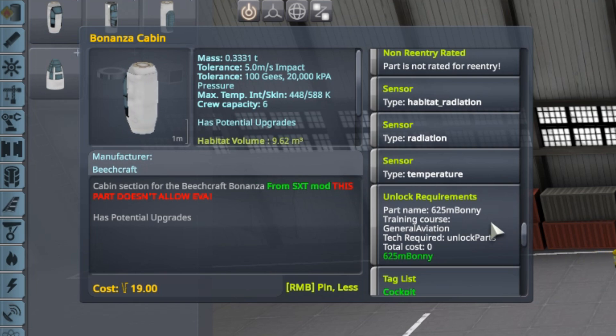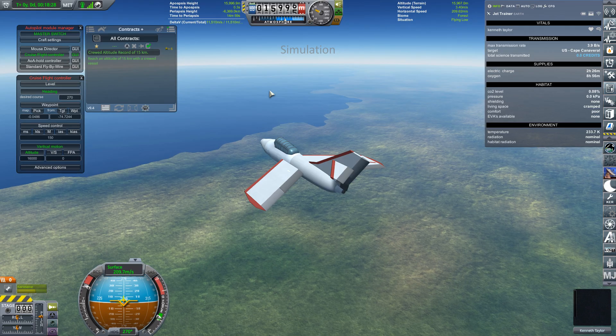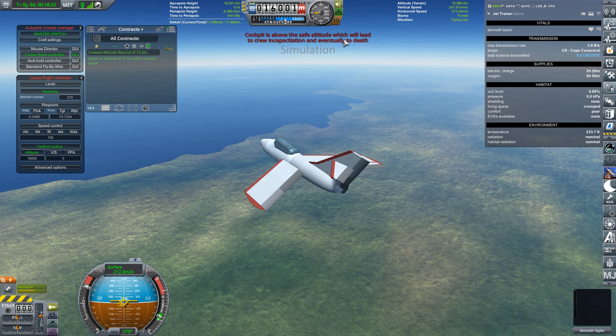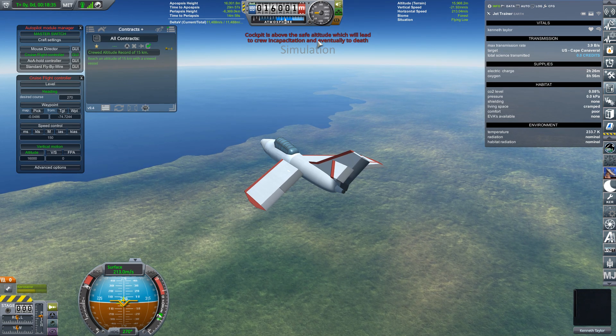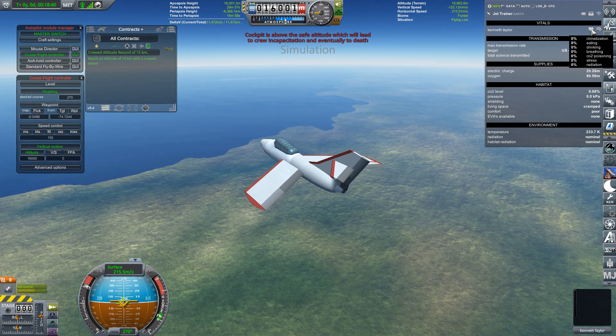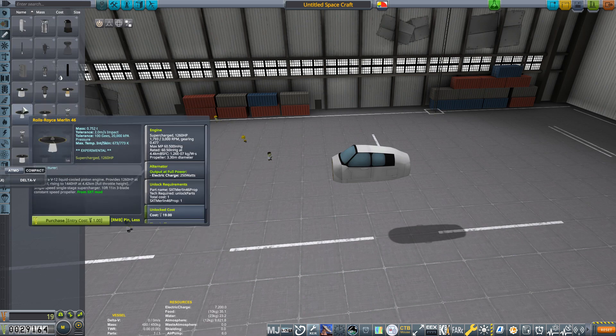It is also important to note that all of these cockpits and cabins are unpressurized and will lead to death above an altitude of 16 kilometers. You will get warned about this in flight with the message: 'Cockpit is above the safe altitude, which will lead to crew incapacitation and eventual death,' at which point you just have to drop back below 16 kilometers. So if you had the idea of sticking one of these on top of a rocket booster and firing a Kerbal into space, you're going to need to put that idea aside.